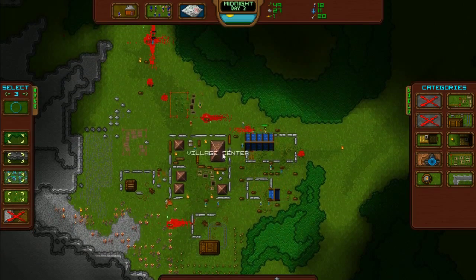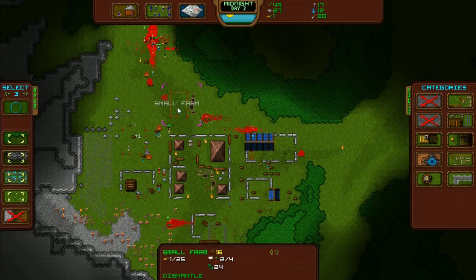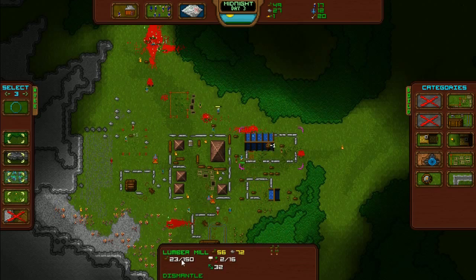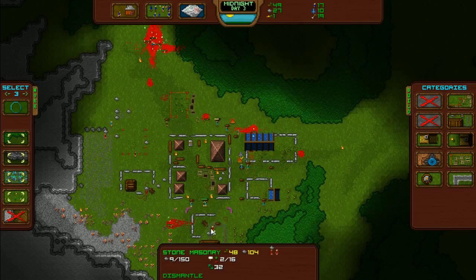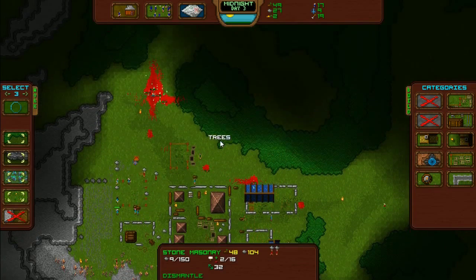I've only got like ten people left outside. Two in masonry, two in lumber, one in the lumber shack, one in the stone shack, two in the small farm — which only has one food in it. The stone shack is pretty full but the actual masonry has got hardly anything in it. I wonder if you get two for one or something — nine went in there. I want to know what the secret to that is.